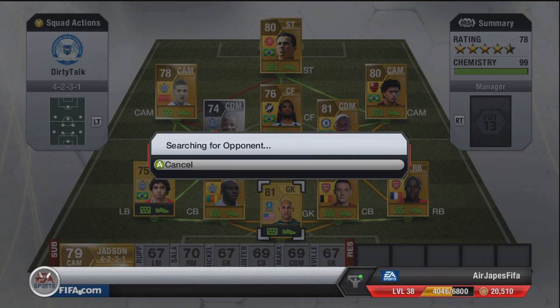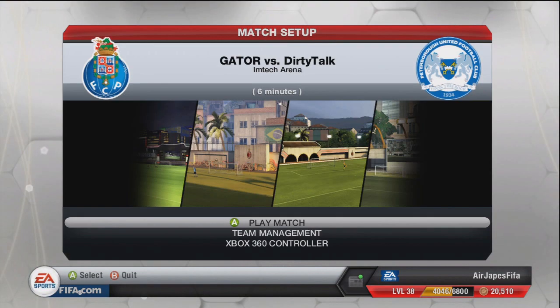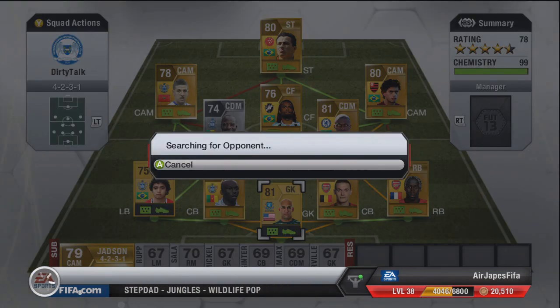I'm in Division 3 or 4. We come up against an opponent who quits out, so we wait and come up against the next guy. But 5-star skillers are fun, and this 4-2-3-1 team is very, very well balanced and fun to play with.